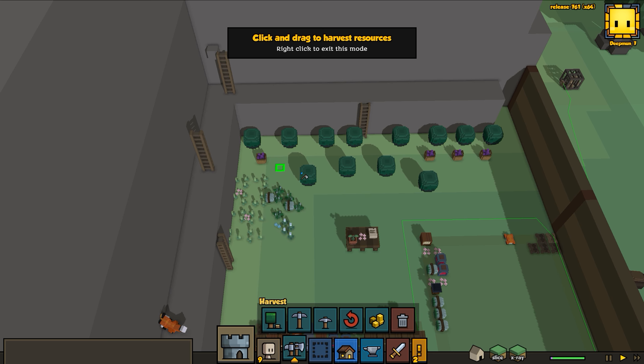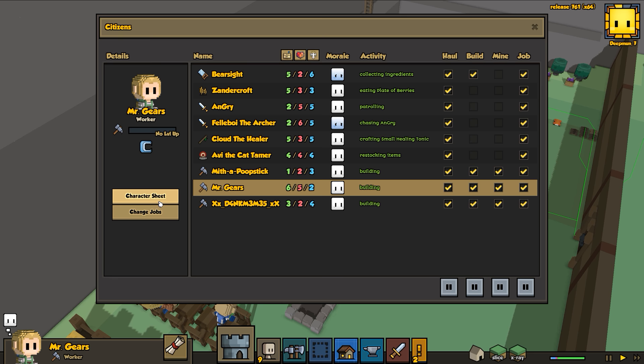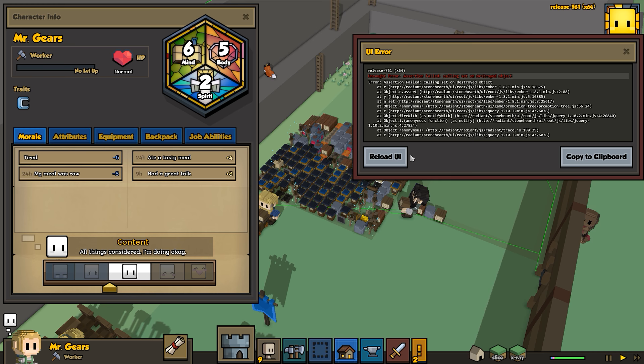All of the hearthlings are eating - enjoy your meal! We can harvest the rest of this - okay that's all we can harvest here. Now we should have our weaver. We built our spindle so let's assign Mr. Gears as the town weaver.